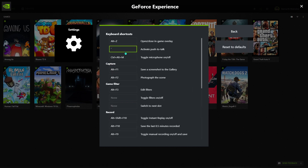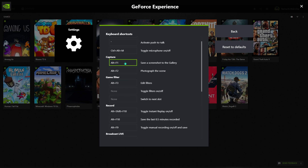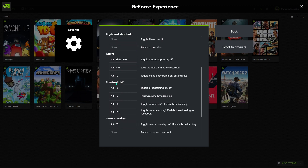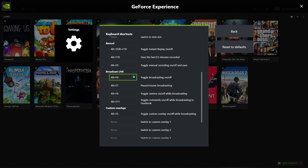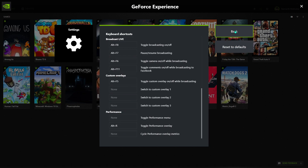Then we have Keyboard Shortcuts. Just set shortcuts that you can remember. The main one is the General shortcut to open and close the in-game overlay. There are also shortcuts for capturing screenshots, game filter, and recording — I use Alt+Shift+F10 to turn recording on and off. You also have shortcuts for broadcast live, custom overlay, and performance.